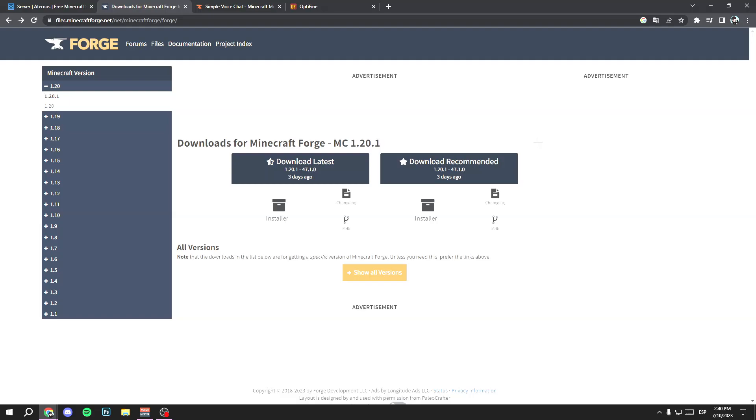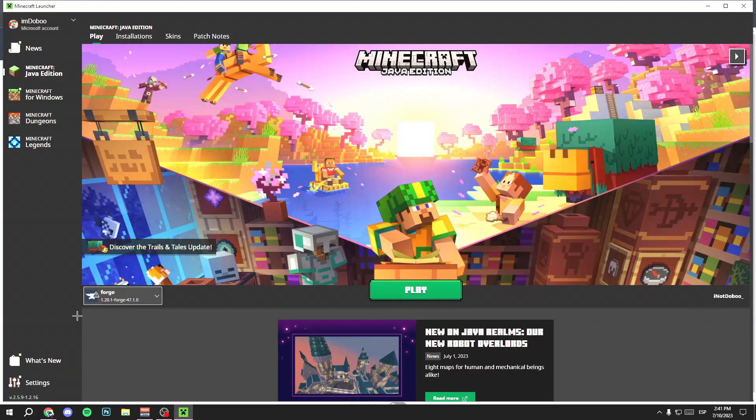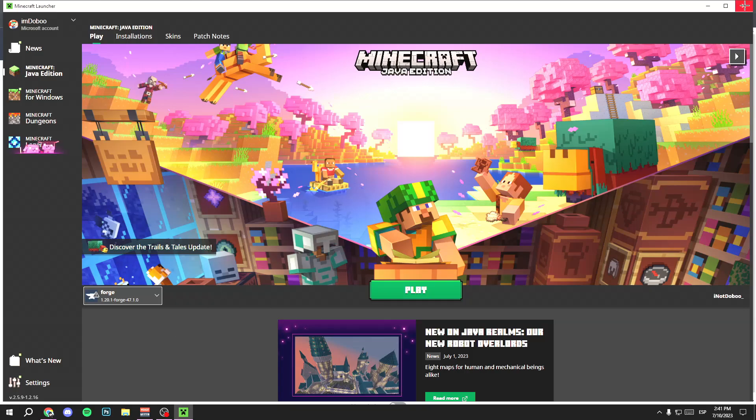Click OK and check that Forge has been installed. Open your Minecraft launcher and search for the version that you downloaded. Check it — nice, now I have Forge in my own Minecraft. Close your launcher.